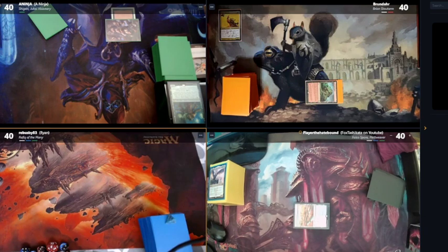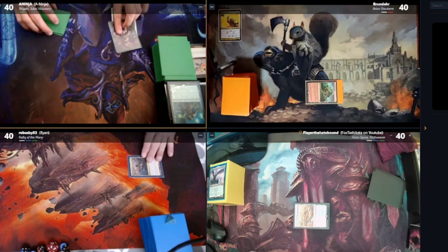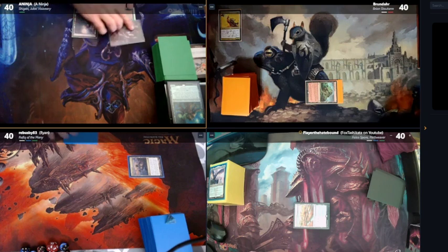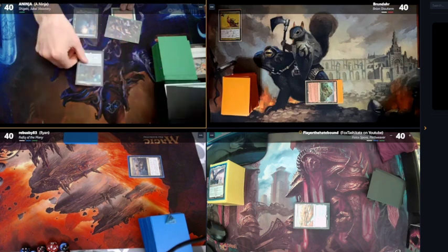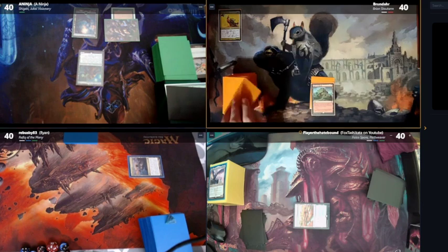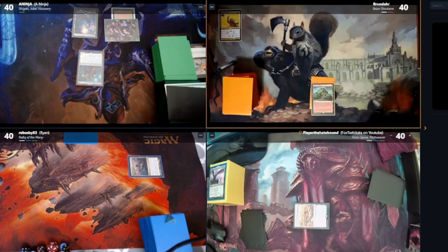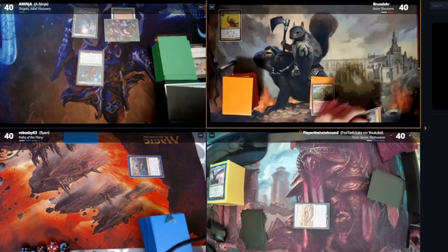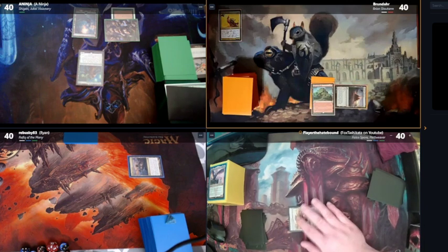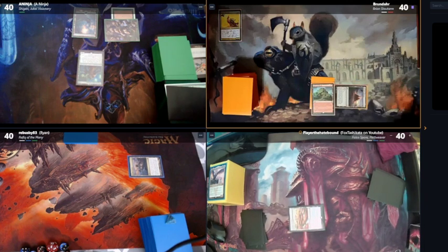I'm gonna play a Seaside Citadel and pass. Forest. Tap two for Shigeki and I'll pass. Drop turn. Play a Mirrored Landscape.